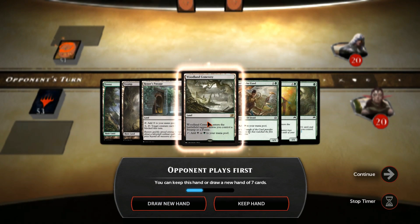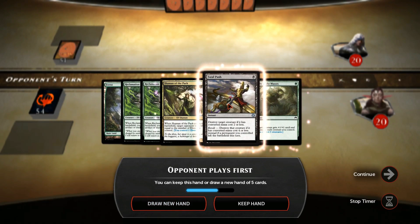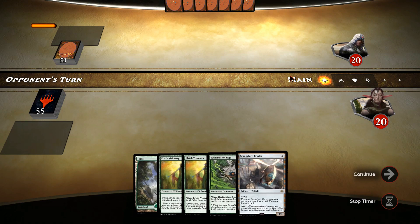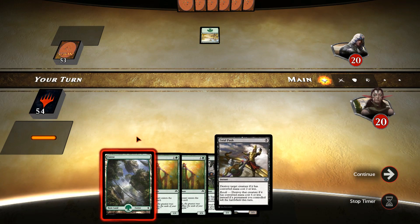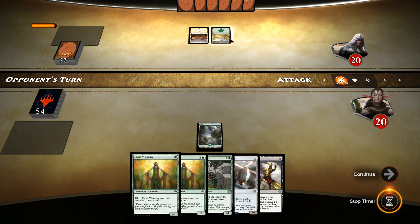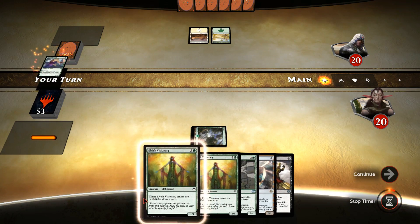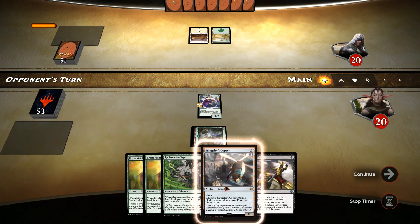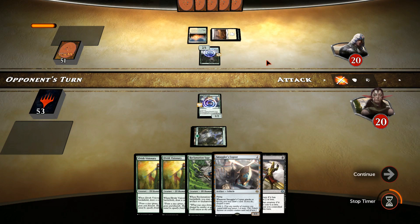Our opponent is going to play first, but we only have two creatures — that's not really what we want. At least if we draw one more mana source we can get a Smuggler's Copter and shuffle through our deck. White and green. We've only got an Arkham Renegade, but we didn't get our land drop, which is quite regrettable. Our opponent is going to be at three lands already, and now has access to four or potentially five mana while we're still stuck on one.